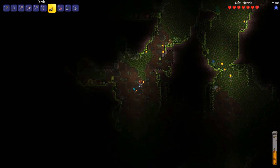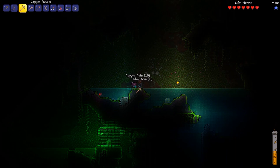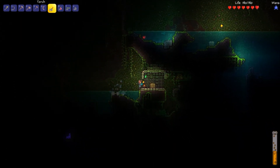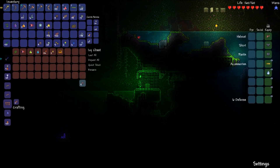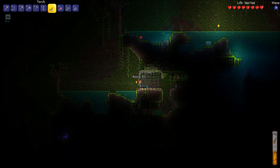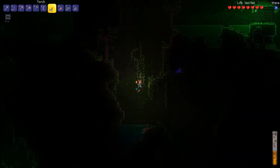Ha, stupid dart trap — you ain't got nothing on me. Got another heart crystal, yay! Opening this chest: lucky feral claws — twelve percent increased melee speed and four percent increased critical strike chance because it's lucky. Another Eye of Cthulhu summon, and a night owl potion that increases overall sight.